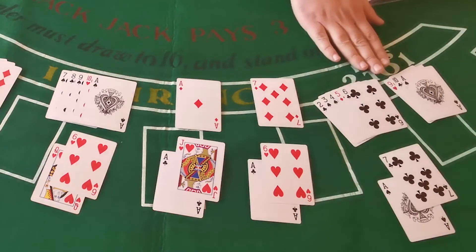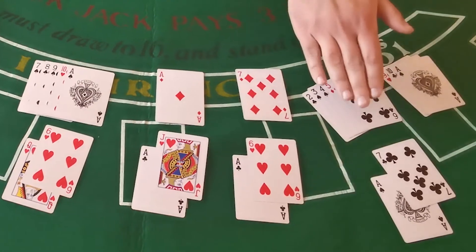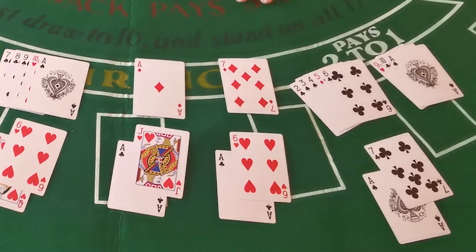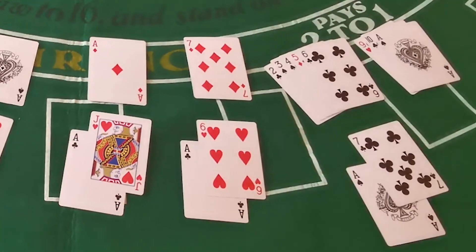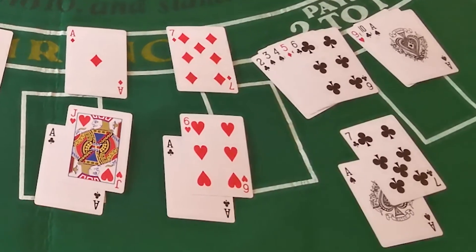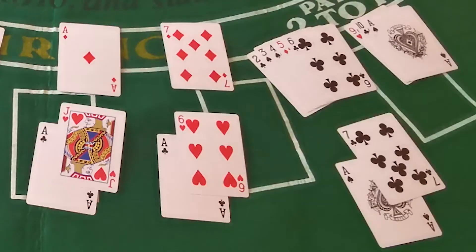I'm going to start over here on the far side where you've got an ace and a seven for the player. A lot of people are really hesitant to take another card — they think 18 is a really strong hand. The problem is, with the exception of a seven or an eight, you always want to be taking another card when you've got a soft 18 like this with your initial two cards.